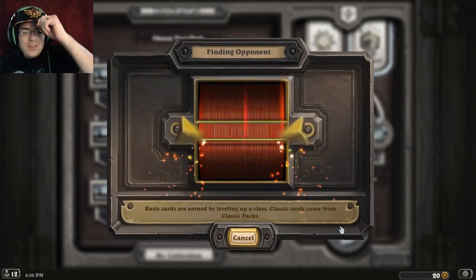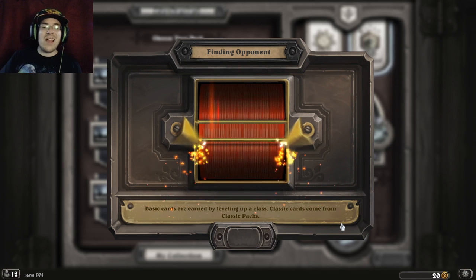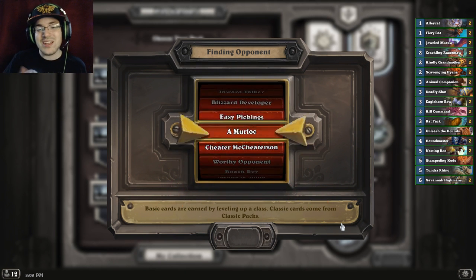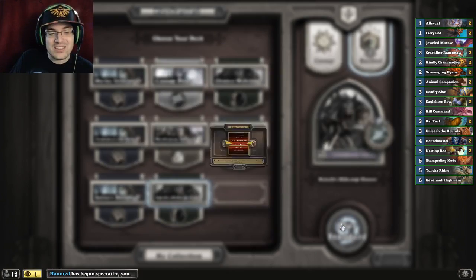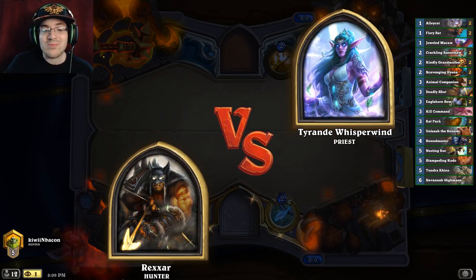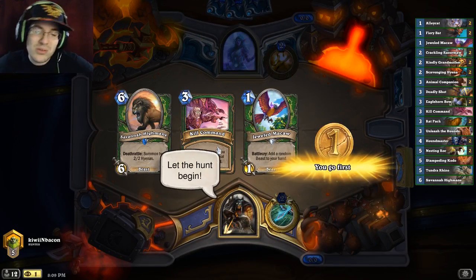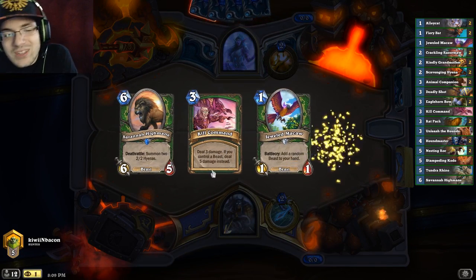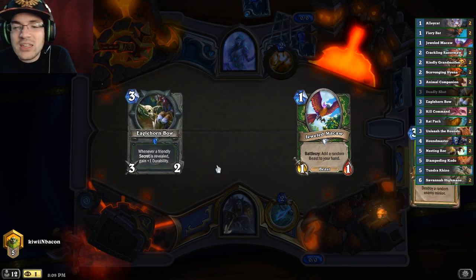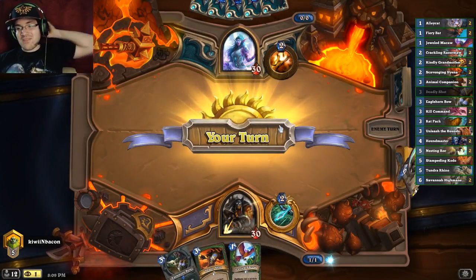Maccabees' mid-range hunter is pretty sure one of the strongest decks in the meta right now, accompanied with burn mage and mid-range paladin. Those decks are all mid-range in their own class and it's pretty interesting to see what they have to offer. Against priest though it could be difficult - they have heals, they have card draw and we don't, and unless we take control of the board and they don't get board clears, it's pretty hard.